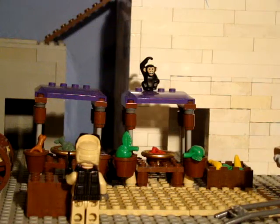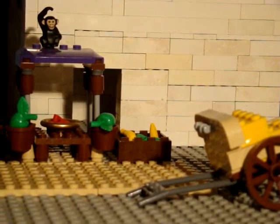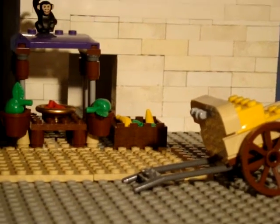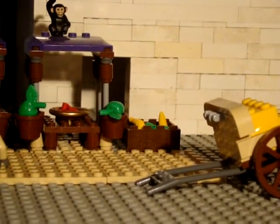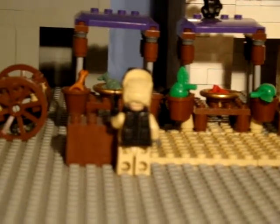The apple's supposed to be in there. There's like a crate with bananas and stuff, and apples, and then they're also selling cherries. In this one they're selling fish and chicken, I think. Yeah, it's chicken.